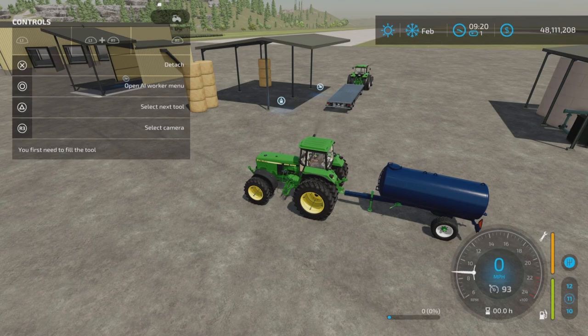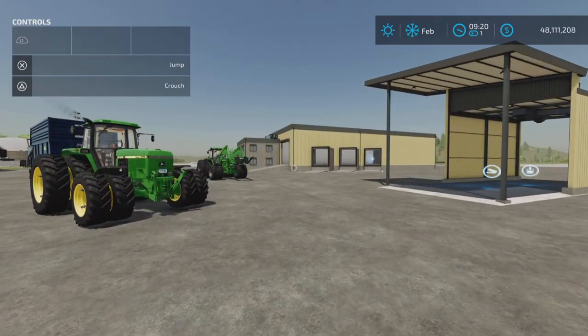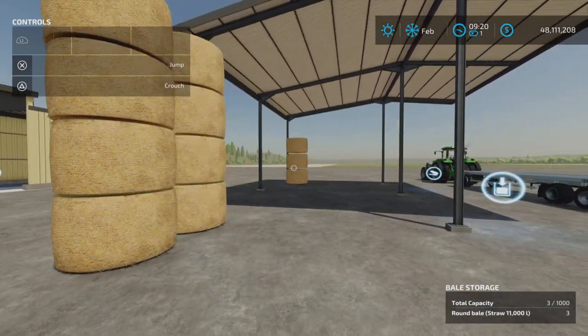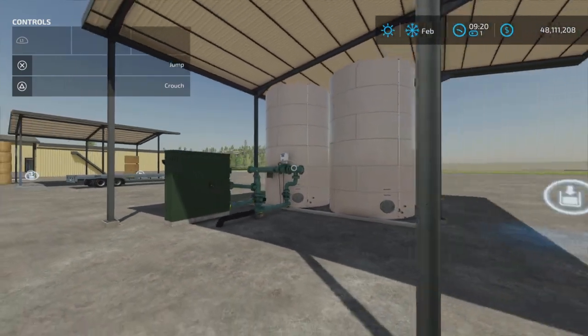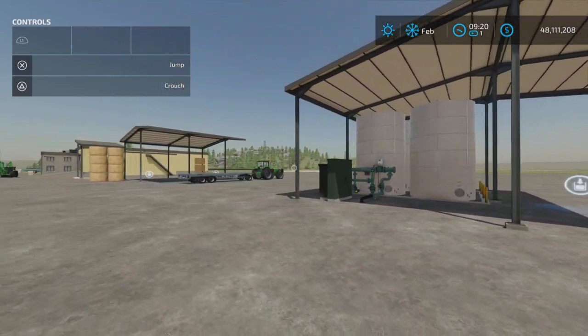Maintenance costs: $200 per day for the warehouse, $100 for the bulk storage, $50 per day for bale storage, and $75 per day for liquid storage — I'm guessing, as it doesn't say per day, but that's usually what it is.